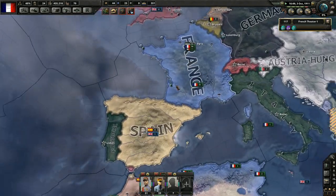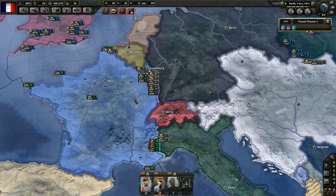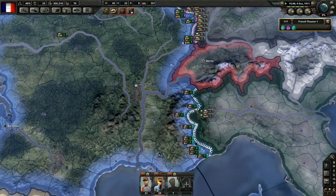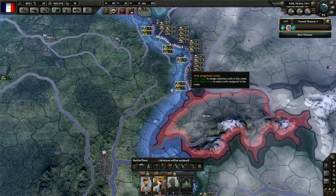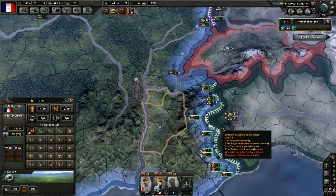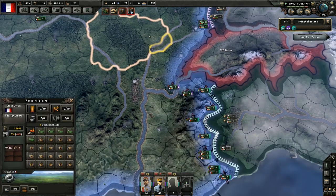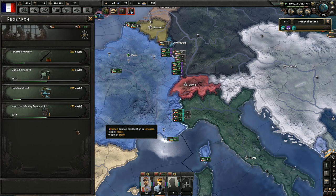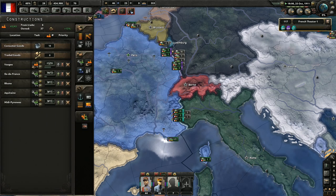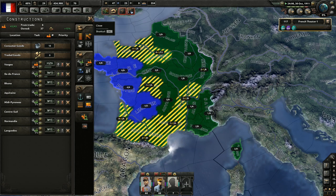That's not really a concern right now — we need to get ready for our war with Germany. That's our number one concern. This will certainly be interesting. Let's move some of these guys — we have too many on the border anyway, so just move them over. How's that research going? A few more months. Let's queue up a few more factories — this will take a while, but we need a lot more military factories.